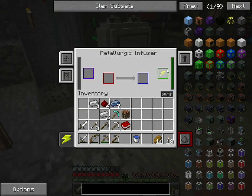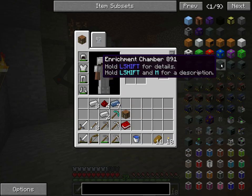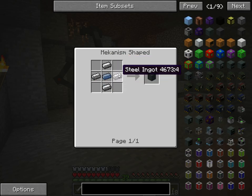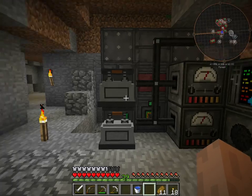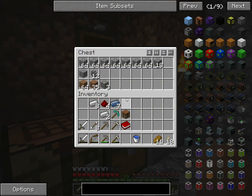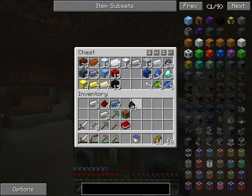Oh no, power. We also need — first we're going to have to make an enrichment chamber, which requires steel casing, which requires steel. How do I actually use this again? Oh yeah, that's how I make it. So let's make some enriched sphinx. I totally forgot to turn on my timer. That looks very perfect. That's cool.